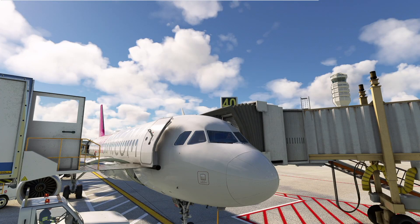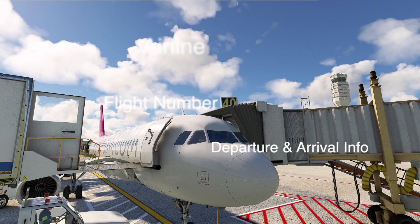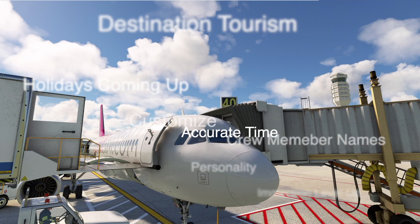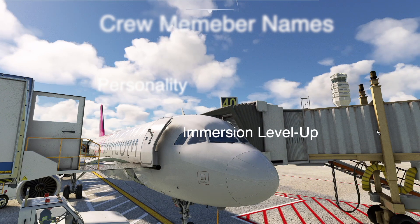Imagine announcements in your flight that include everything from your Simbrief flight plan — flight number, departure, arrival locations, current weather conditions, interesting facts about your destination, and more. Plus, the option to customize crew members' names and even their personalities.